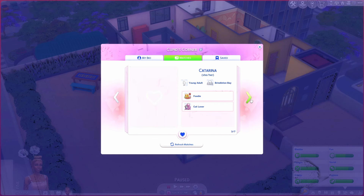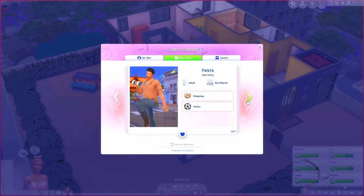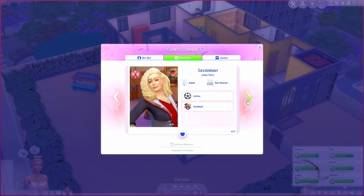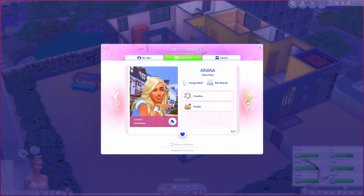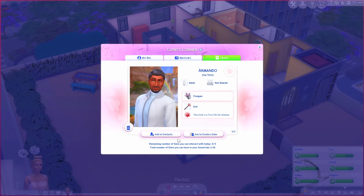Kyle — nah. The next person — maybe. She's pretty, but we're not romantically interested in women. Then there's Armando — the Evil trait is a turn-on for her, she likes Evil sims! Let's add him to our saved matches. We have three interactions remaining today and one sim saved out of fifteen total slots.